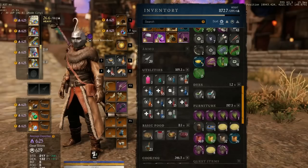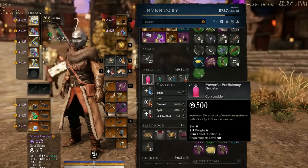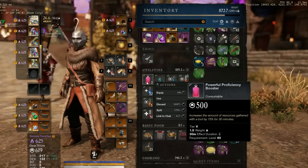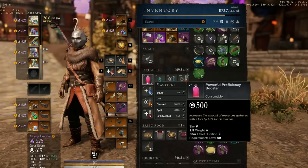Next up, this one will probably be obvious, but you will need to be using a powerful proficiency potion. These of course add 15% yield. You can craft these at your workshop, or of course purchase them from the market, so be sure to grab a few of these before you head out to gather.